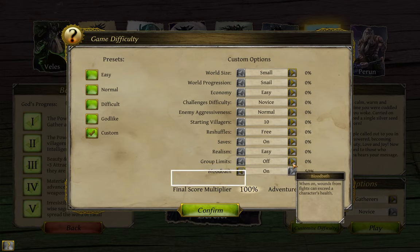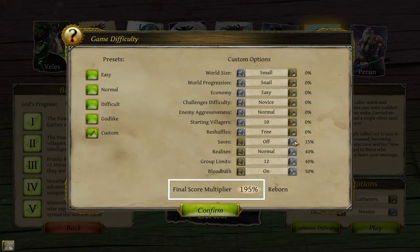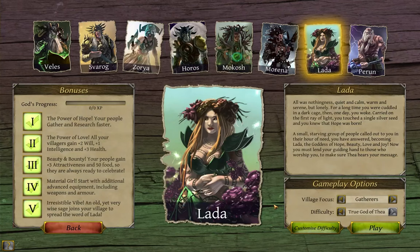A base game has a difficulty of 50%, and each difficulty setting you add will increase this number up to a potential maximum of 350%. At the end of the game you will get a score, with that score being added to the experience bar of the god you chose to play as, multiplied by this value.